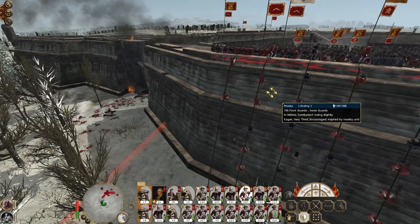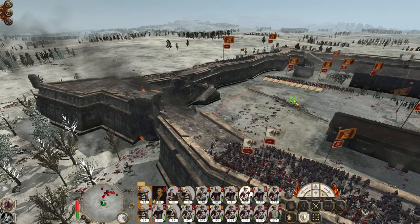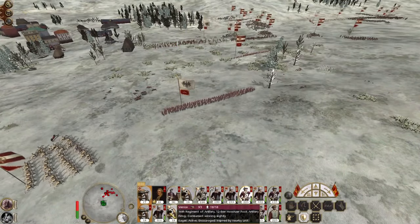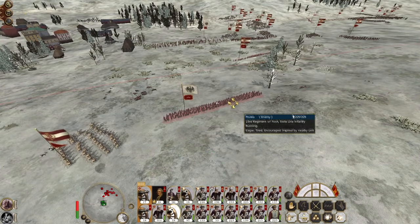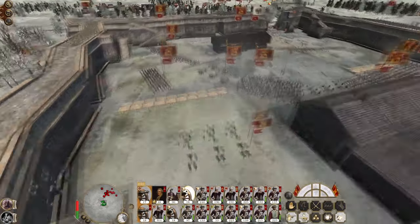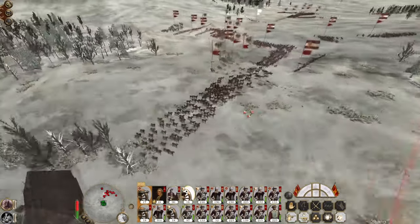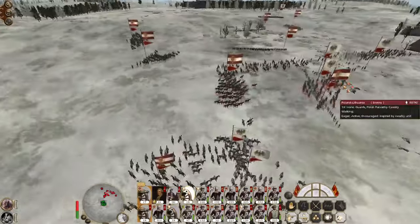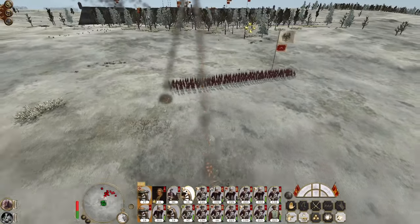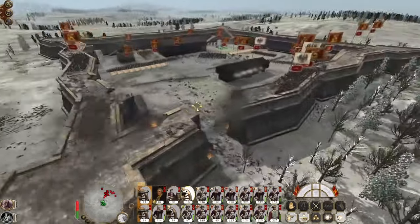Once we destroy this attack, they'll have to work out what they want to do — whether they believe a re-attack is valuable, which they appear to be doing. Use both of my howitzers to engage them. There's lots and lots of cavalry on the field — I want them to try and go for it. Nearly accidentally hit the general's bodyguard.